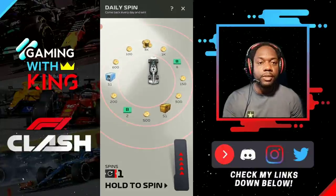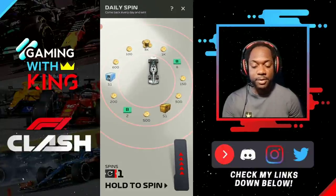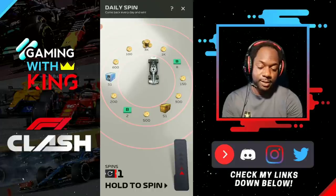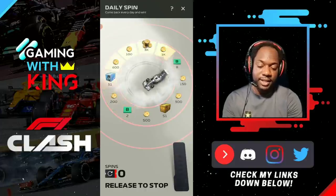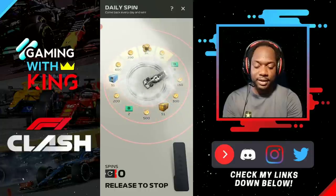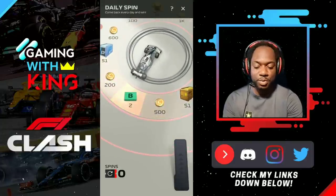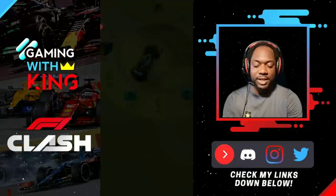Here we go guys - it took some time to load, we had to reload the game to see if it comes up. Now we're on today's spinner, let's see if we can get that platinum crate - that would be a nice start. We're going to release right at that 50 right there. We came back around for two bucks, so we didn't get the platinum.